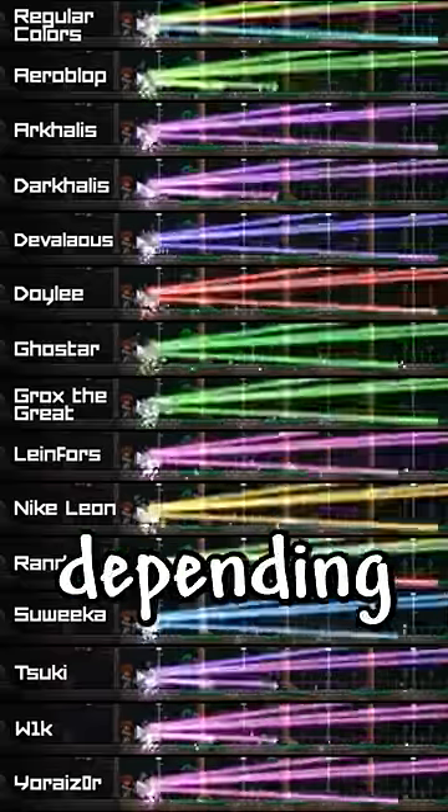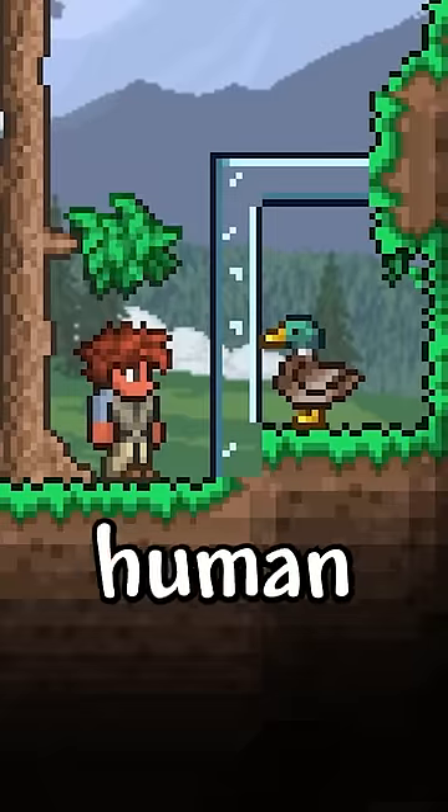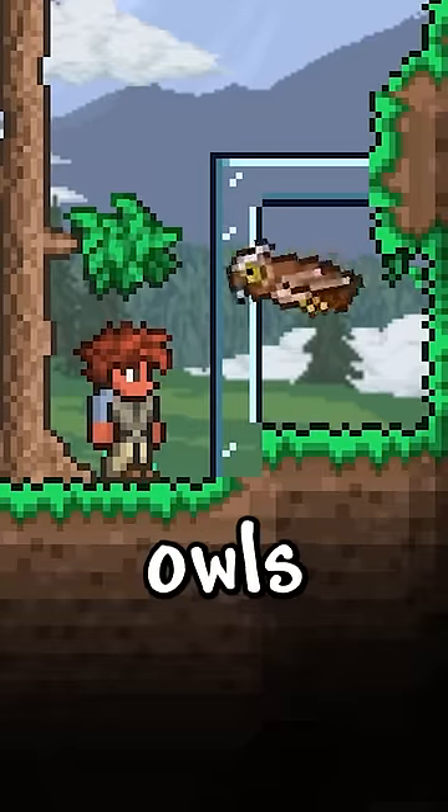The last prism changes into different colors depending on if you name yourself one of the names shown on screen. Ducks can make strange human noises, and so can owls.